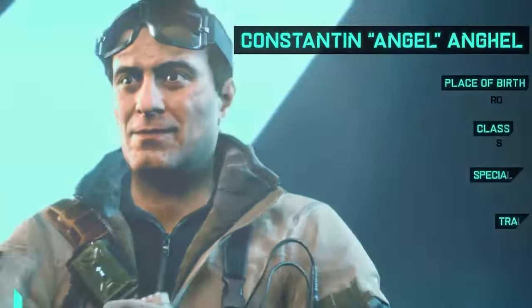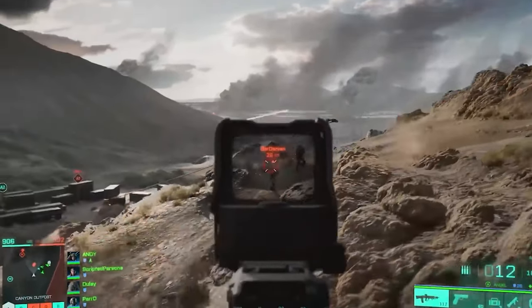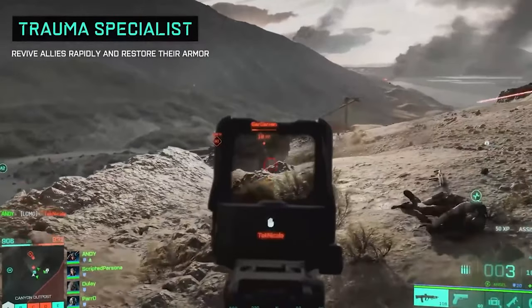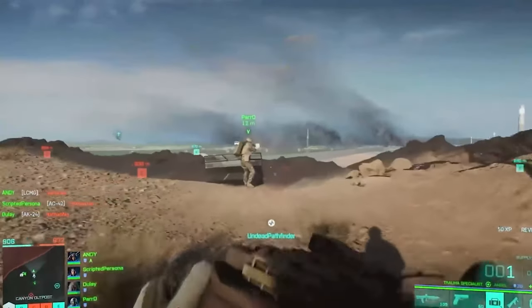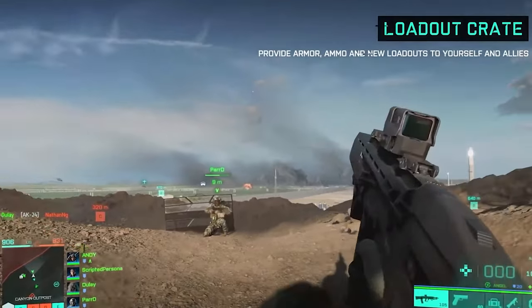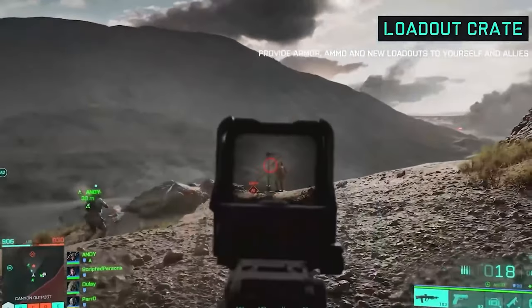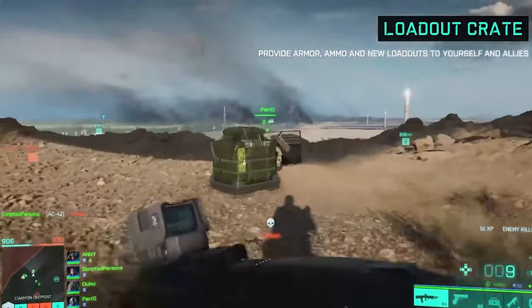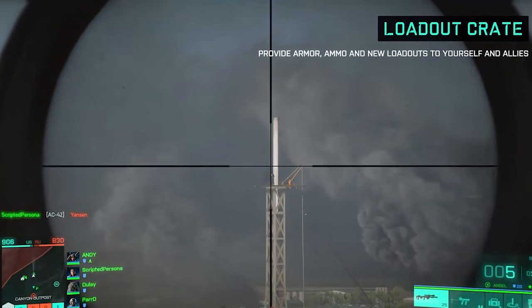The fourth specialist would have to be Angel. He can call in loadout drops — they drop in with a parachute and will replenish your ammo instantly, not like regular ammo drops where you have to wait. You go straight up to it, replenish ammo, and it also gives you armor. Angel is also a trauma specialist, so he revives allies super quickly, and whenever he revives them, he gives them armor too. You definitely want him as your number four or five because he heals and revives very quickly, giving extra armor or health on revive.